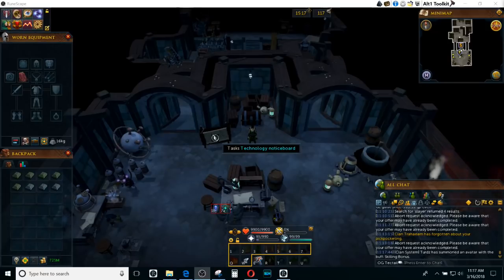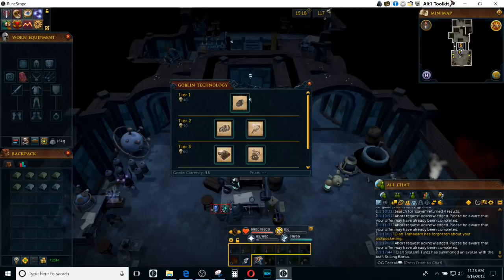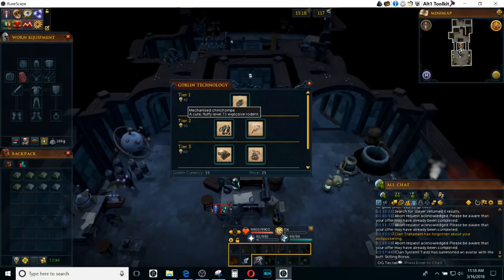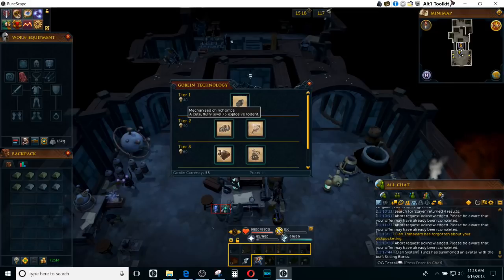I figured I should start out with how to make these Bankstanders. The first thing you're going to do is actually unlock them. They are part of the goblin tech tree, so you are going to have to make it down to tier 3, as you can see right here. I would recommend also unlocking the mechanized chinchompas because they are a profitable method of making a little bit of money from Bankstanders. You have to have something from tier 1 before you can unlock tier 2, and something from tier 2 before you unlock tier 3. You're going to be unlocking the components, mechanized chinchompas, and Bankstanders. This is going to cost you about 70 goblin currency, so it's going to take you about 3 to 3.5 days worth of just waiting around to actually get enough of that goblin currency.